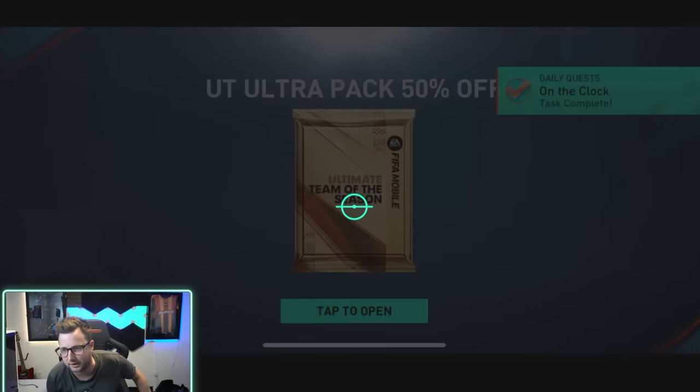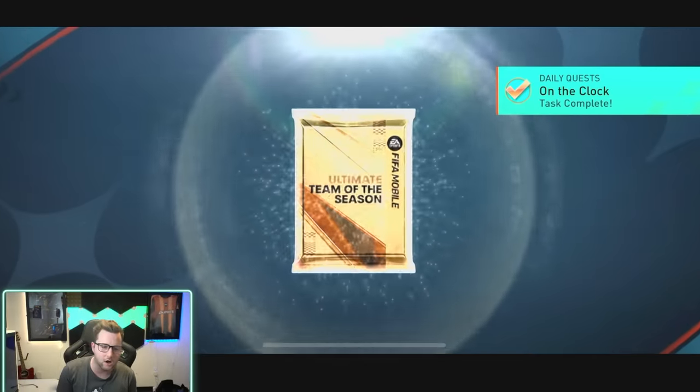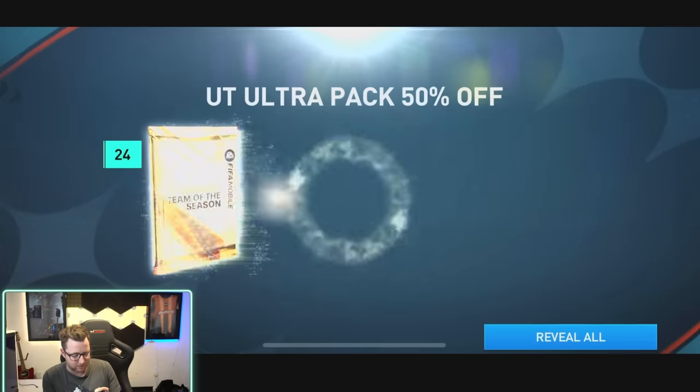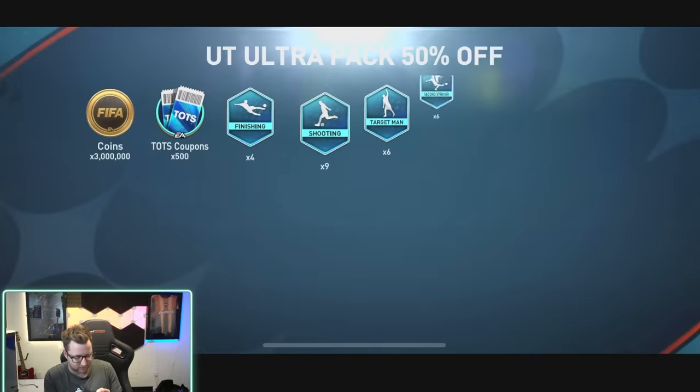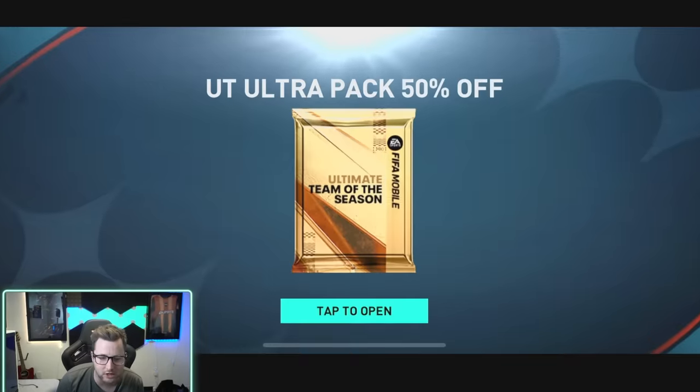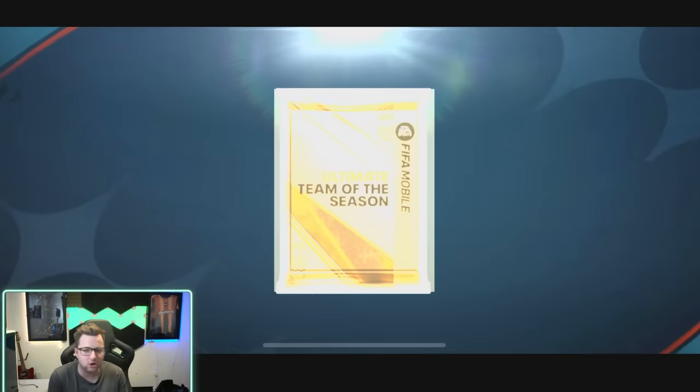Alright, let's do this. Then we should check out the exchanges after. First Ultra Pack here — let's see. Three million coins? What a terrible pack. Jeez. FIFA Mobile, make good packs.